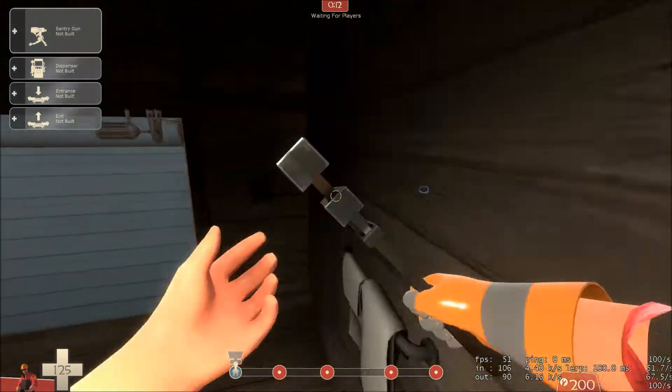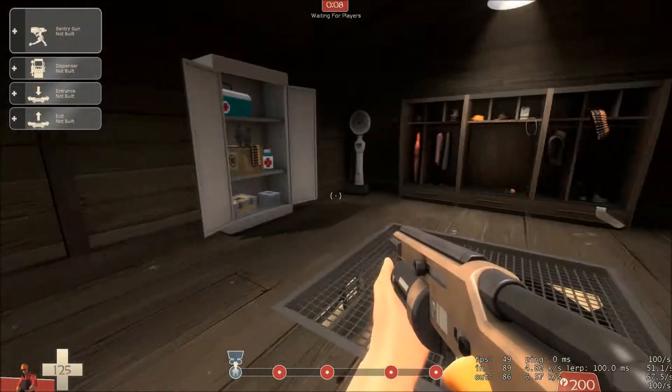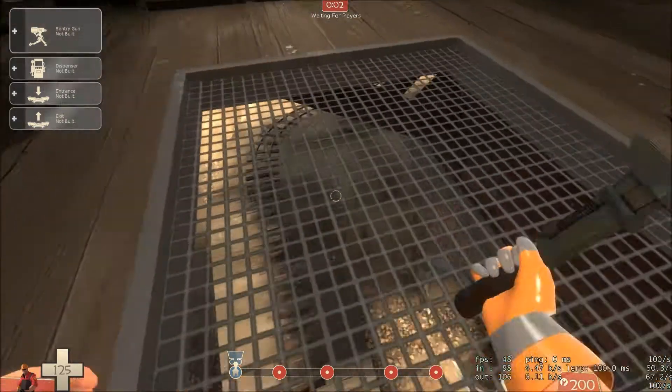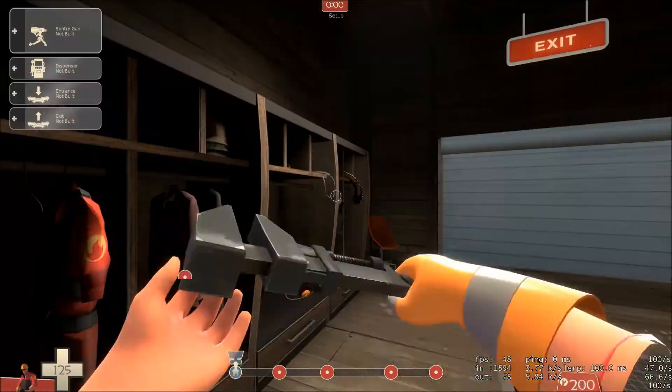The interesting thing about being an engineer on a payload map on Redside is that you're really playing a game of seconds. Most of the other classes get to sit around and wait for things to start, but that whole minute is for you — that's why you have that set of times. So the engineer can build up and get ready.